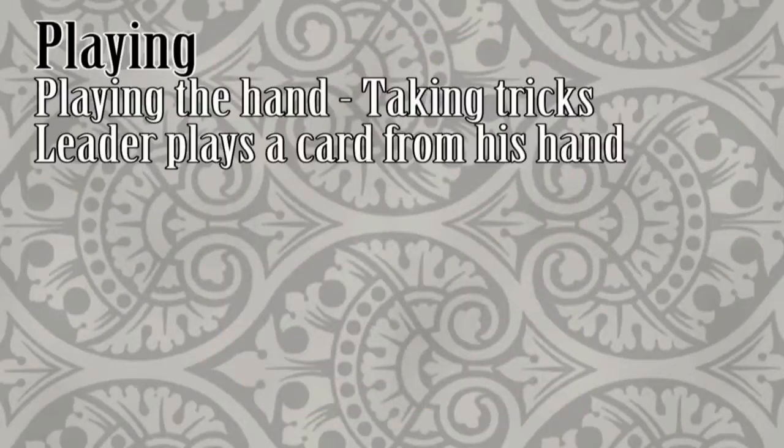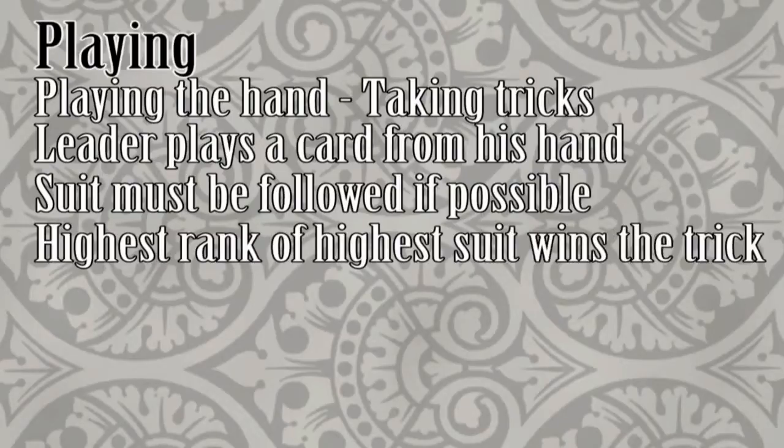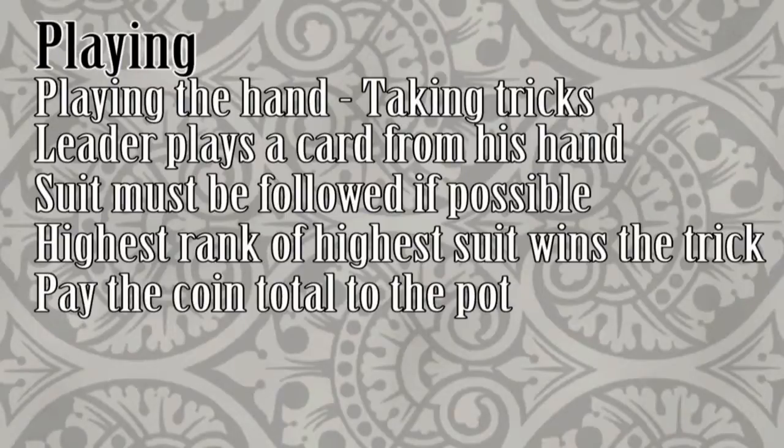The leader chooses a card from his hand and plays it face-up onto the table. The suit of this card must be followed, if possible, by the other players for this trick. If a player doesn't have a card in that suit, he may play any card from his hand. The player to the left goes next. Keep going around the table until everyone has played a card. The highest ranked card of the highest ranked suit takes the trick. The player who took the trick adds up the coin value of every card in that trick and pays that much to the pot.